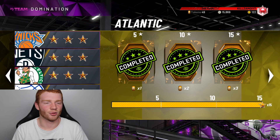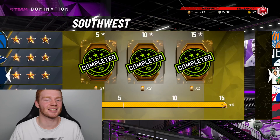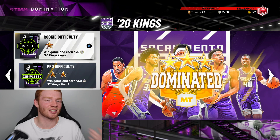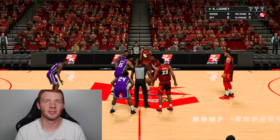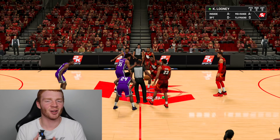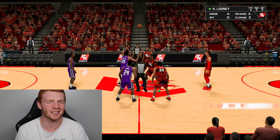Obviously it's not a good team, but the way you want to do this is go to Single Player, then Domination — just normal domination — and find one of the easiest teams possible. I'd recommend the Suns, Kings, Grizzlies, Knicks, Pacers, Pistons, or Hornets. For this tutorial we're going to pick the Kings, go into rookie difficulty, and just play the game.